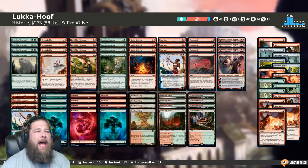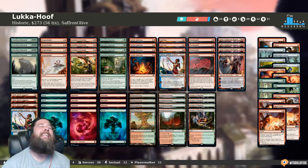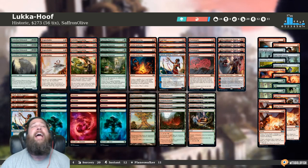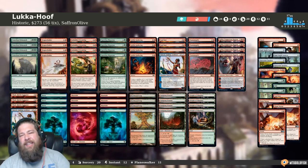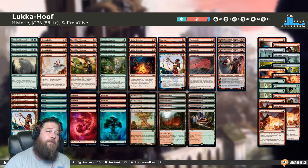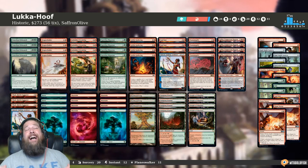Hello everyone, it's Seth, probably better known as Saffron Olive. It's time for another edition of Much Brew About Nothing. This week we're checking out more sweet Jumpstart stuff in Historic. This deck is pretty sweet — I'm calling it Luka Hoof. It's basically a Gruul token transmogrify deck with Luka and Crater Hoof, hopefully winning the game on turn 4. That's our plan — we're like an all-in combo deck. So let's talk about the deck and jump right into the game.